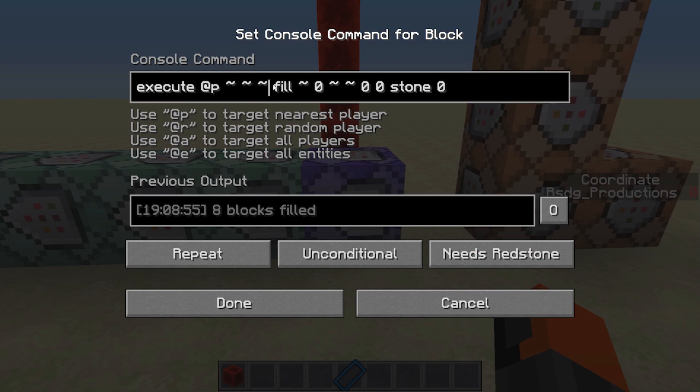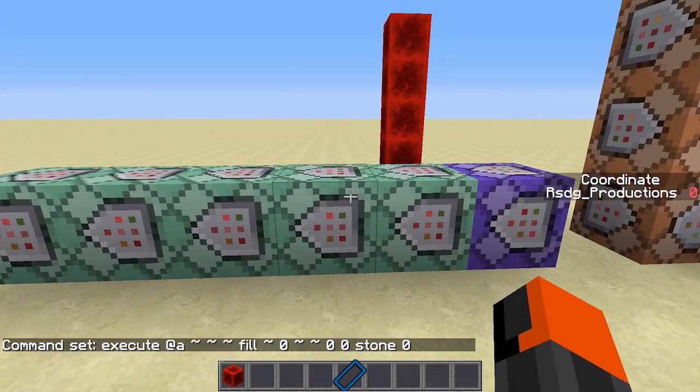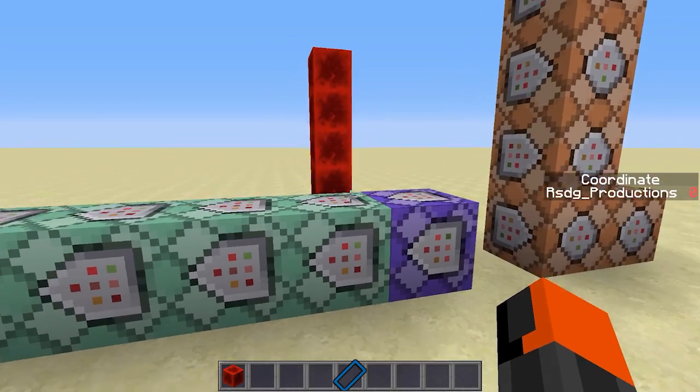Execute on every player — you can use @a to make it multiplayer compatible. We are going to fill, and this is a bit strange but it does work. We are going to fill from your X and Z location at Y zero — so it's out of sight at bedrock level. From there to the same X direction to Z zero. So it's going to fill from where you are in a straight line to Z zero, which is the amount of blocks between you and Z zero — basically how far you are from 0,0 in the Z direction. Fill it with stone. After that do the same thing with bedrock. That's where the magic kicks in — the stats command updates every time a command gets executed, so our stats command now holds our X amount of blocks.